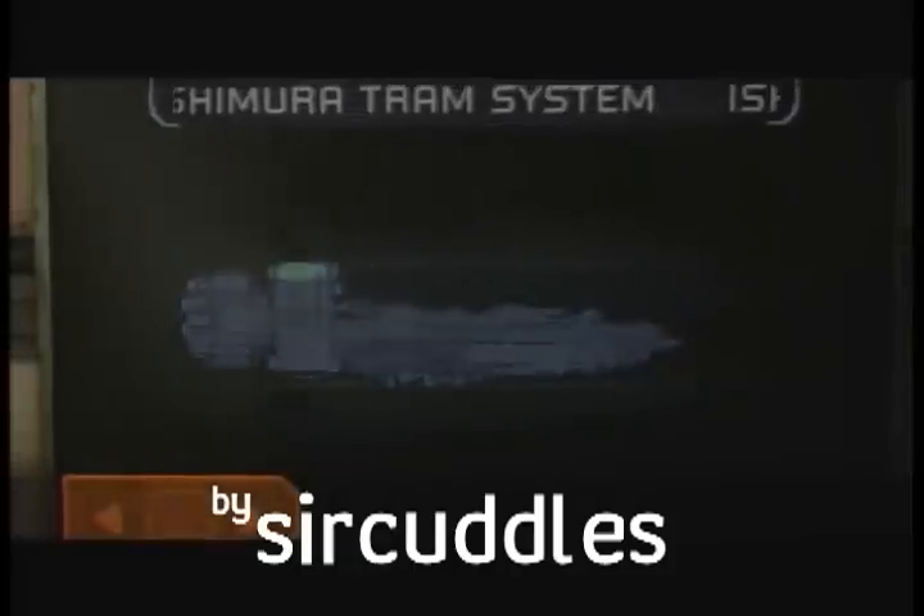Hey everyone, this is SirCuddles and this is a log walkthrough for chapter 6 in Dead Space. There are six logs in this level.